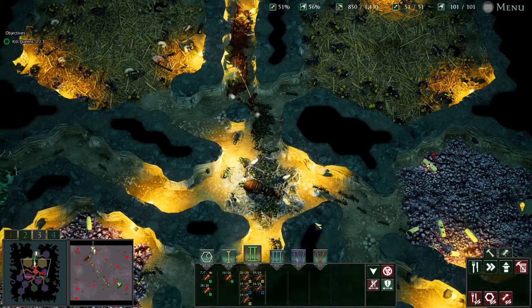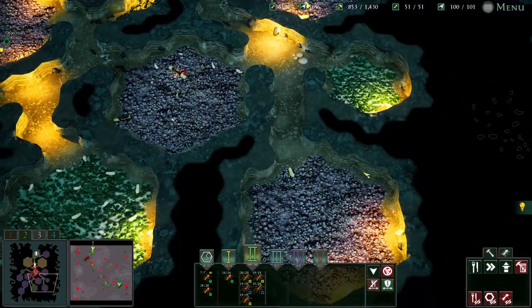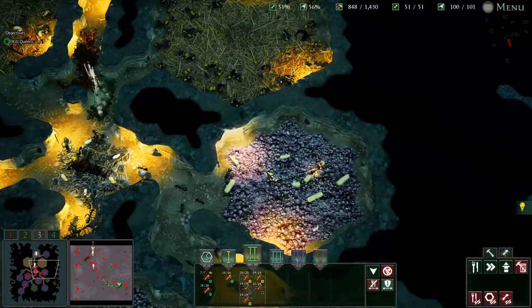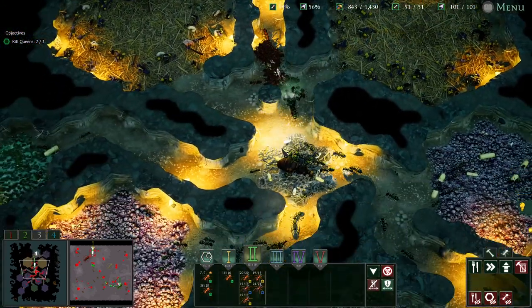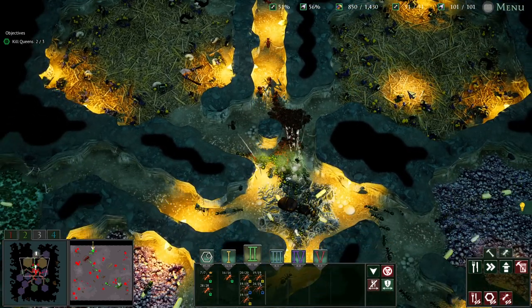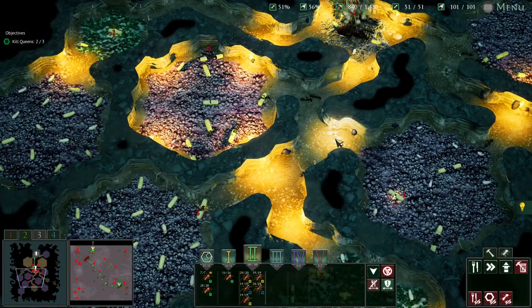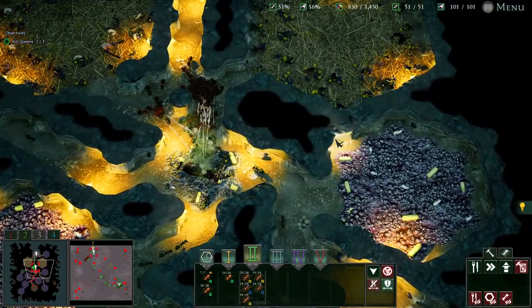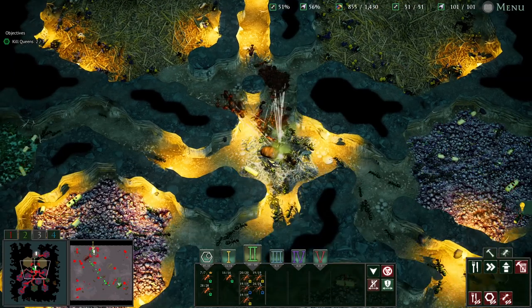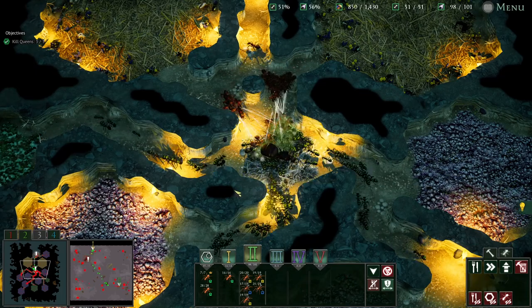We're just pushing our way slowly. I don't know how many workers they've got — they've got a decent amount actually, so they could probably keep supplying eggs. But we've got it choked off. I kind of wish I'd hit this one first — it would have been a bonanza of food. She's constantly popping eggs. We're pushing in now — she's taking damage. There she blows — she's down!